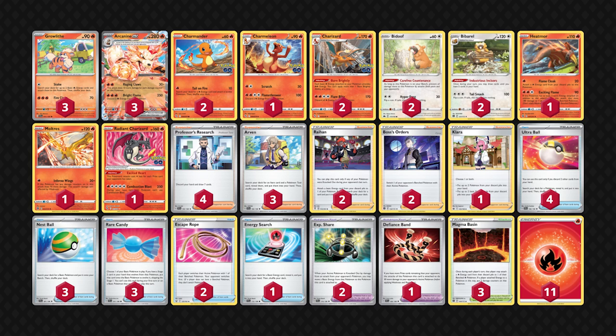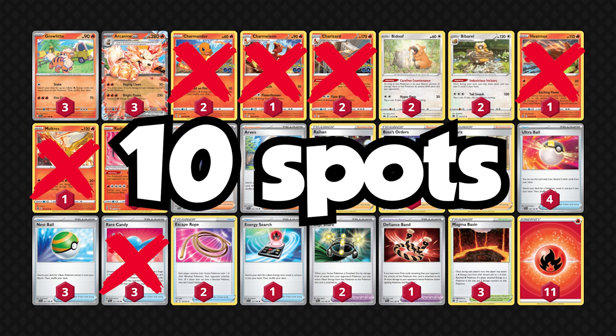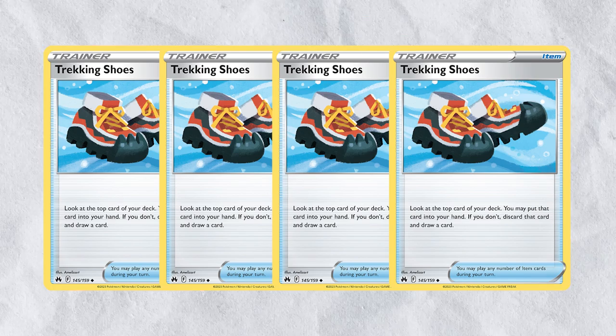The first cards I removed from the deck are Moltres, Heatmor, Charmander, Charmeleon, Charizard, and Rare Candy. This gives us 10 spots to include cards that will be less clunky and will smooth out our early turns. I've added 4 Trekking Shoes, because this is an excellent item card for seeing a couple more cards and looking for the exact cards you need.